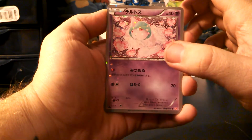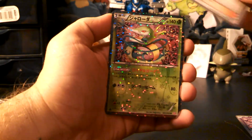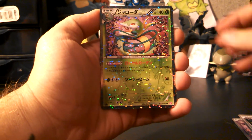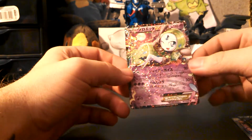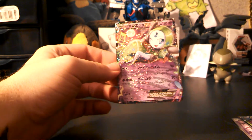Alright, so we got another Ralts, another Alessa, oh a Serperior which is really cool looking, and our final card is another Meloetta EX. So I didn't get a full art, which kind of sucks, but I did get two Meloetta EXs.